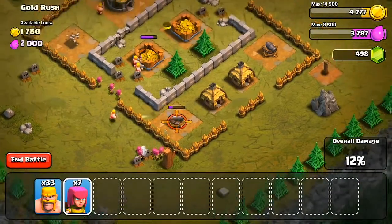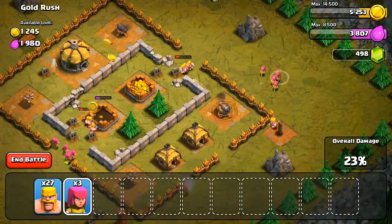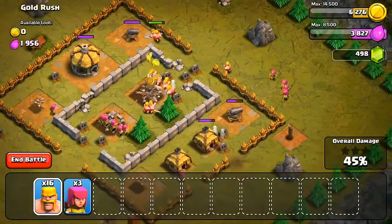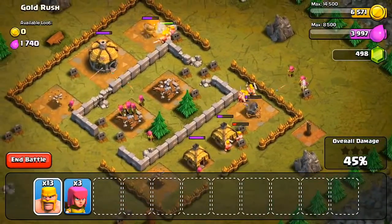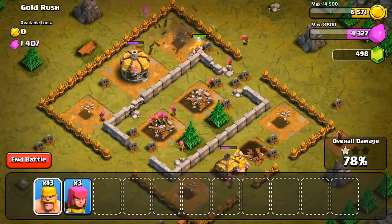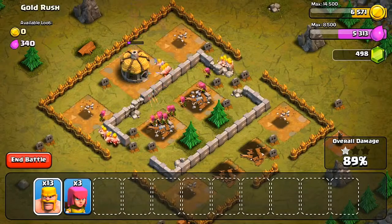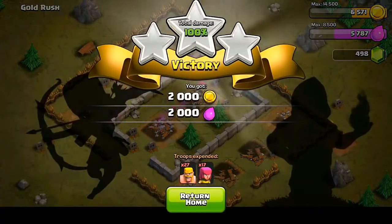For Gold Rush, only 2,000 of each, but I'm going to start dropping some Barbarians and Archers. I wanted to use a strategy where I use my Barbarians as tanks and Archers from the back. My Barbarians were running to the center and attacking some buildings on the bottom, so none of them really attacked the cannon. I have 16 troops left in my army camp and I don't really think I need to use those, so I'll save those and let my troops finish off the base. A lot of these early levels are really easy — you can probably just spam 60 Barbarians and get to like level 15 or 20. Pretty simple: 100% and we got 2,000 of each resource.